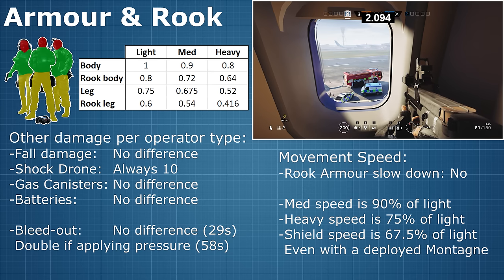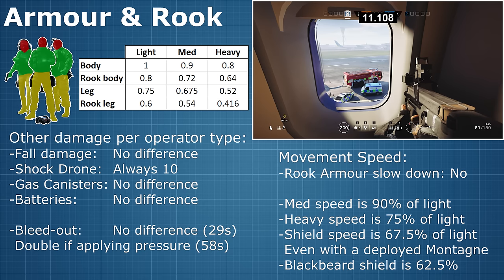Carrying a shield as Blitz, Montagne, Fuse, or a Recruit makes you even slower, taking you down to about 67.5% of the baseline speed. And when Blackbeard attaches his ballistic shield to one of his rifles, he is the slowest of all, clocking in at about 62.5% of the baseline speed.